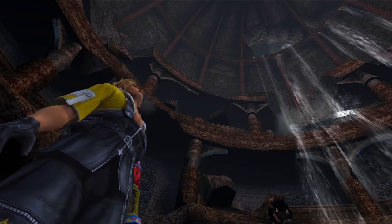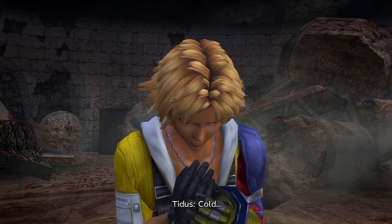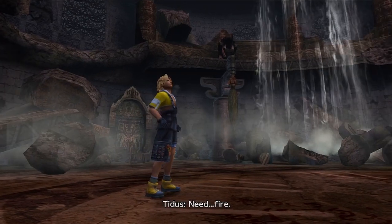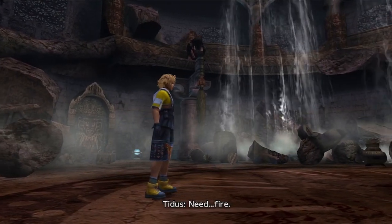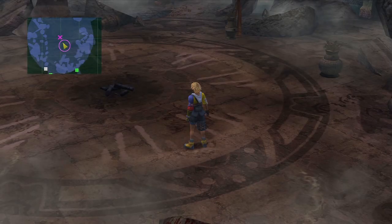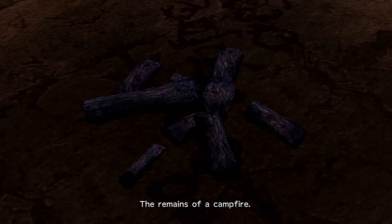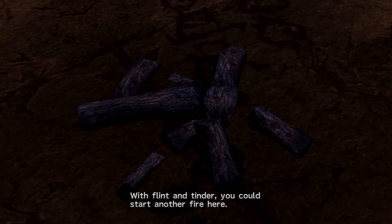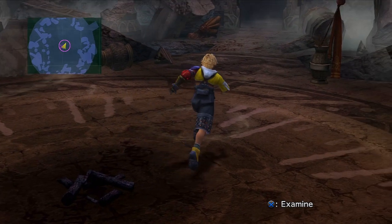What we need to do right now is start a fire. Tidus is cold, apparently. I'm surprised he wasn't cold when he was inside the cold water. Well, apparently he only realized that he's cold now. The remains of a campfire with flint and tinder — you could start another fire here, so that's what we need to do.